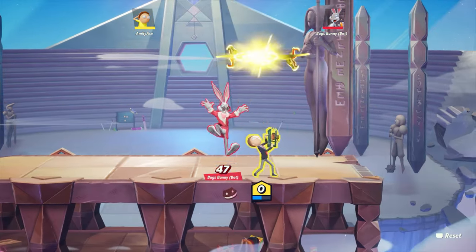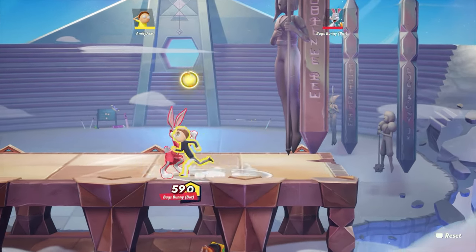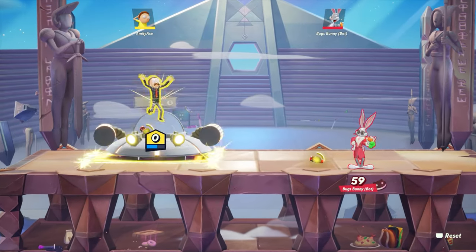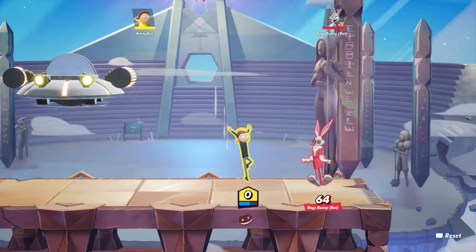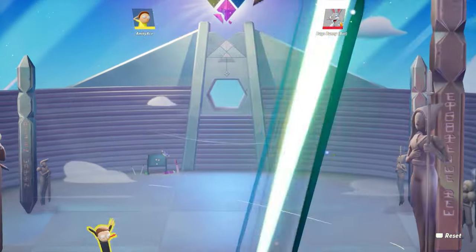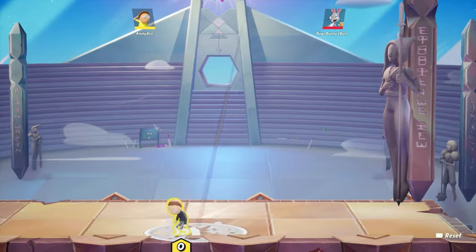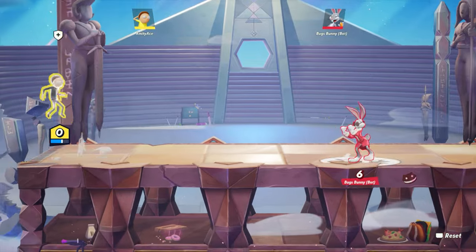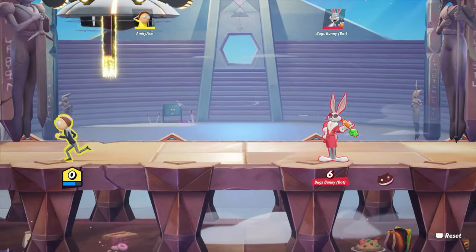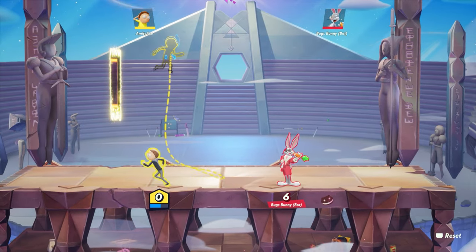Let's see if I can get any combos. His up special brings out a spaceship. I'm pretty sure it's useful when you're off stage, but does it do damage? It just brings people up. I guess you could combine it with the teleport — and then it could be helpful like this. His teleport is probably his best weapon.